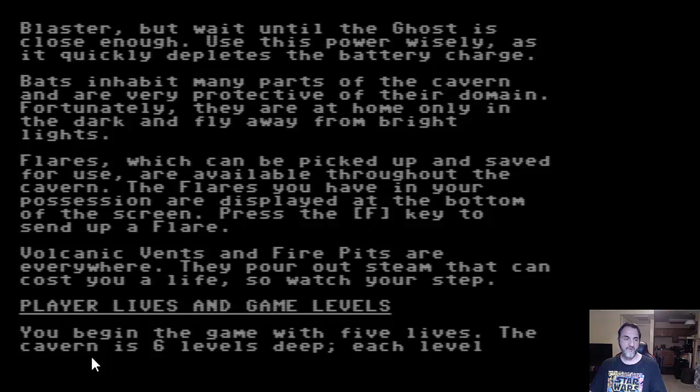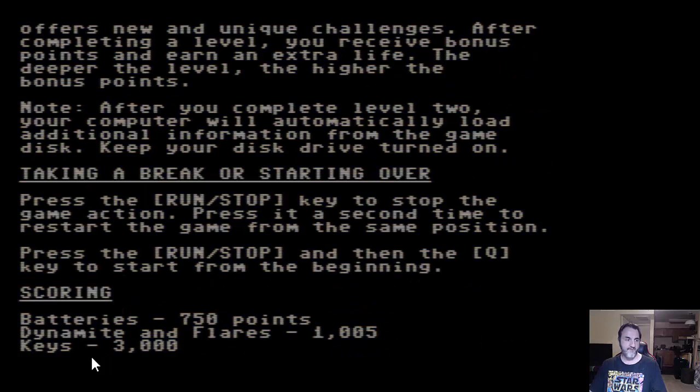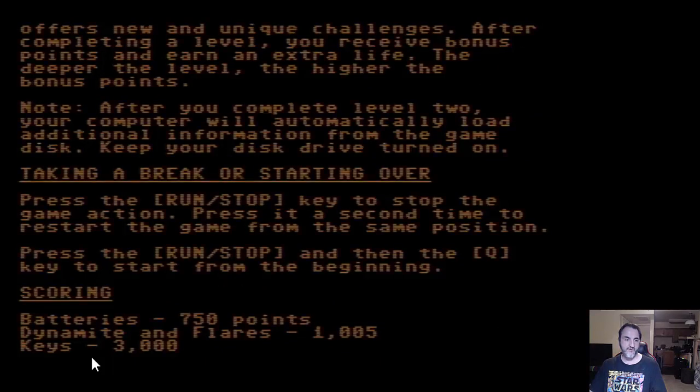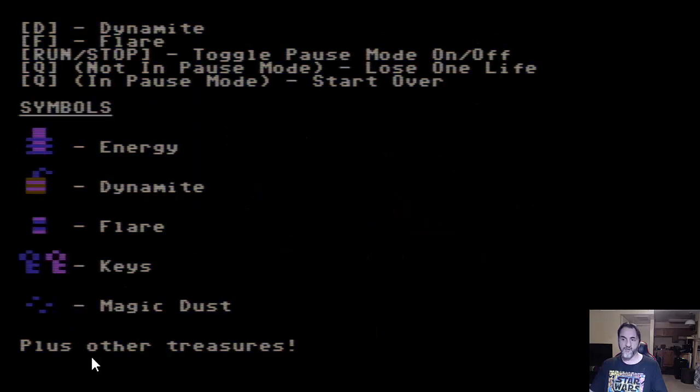Some of the keys in the game: you can use F to send up flares — that's at the bats. D is for dynamite, and there's the accumulation of the score you can receive. Space is actually called the fan, where you're fanning the ghost that's coming at you. Here are the objects in the game: energy, dynamite, flare, keys, and magic dust, plus other treasures. You can see the shortcut keys at the top.